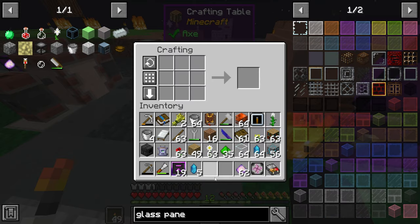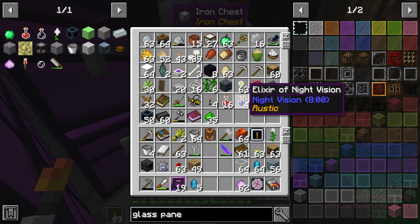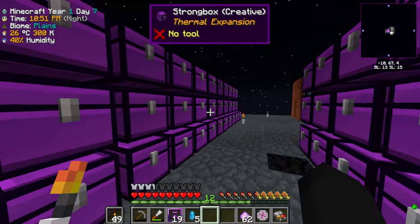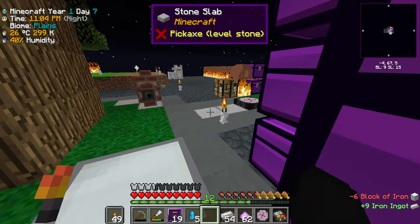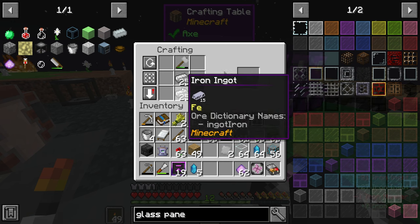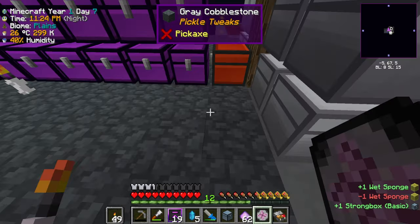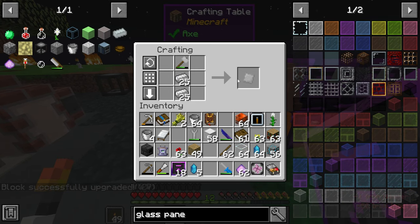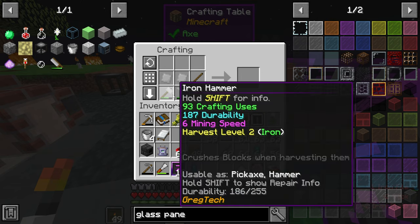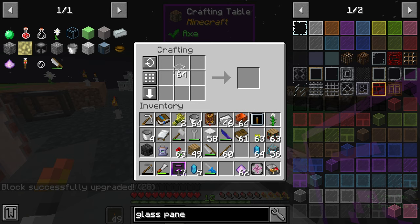We need to make the iron saw from GregTech. I need a few iron ingots, so let me grab those from my iron blocks. I hammer out an iron plate, turn that into a file, then I need a hammer and two more iron plates. The hammer, file, two iron plates, and sticks should make our saw.